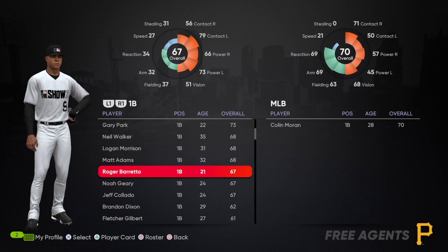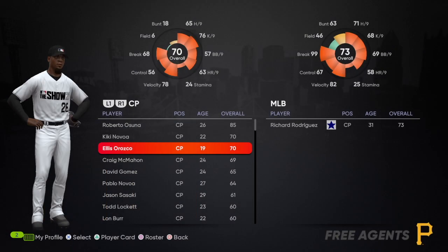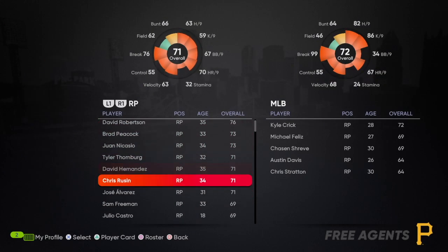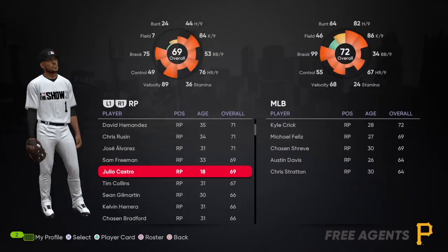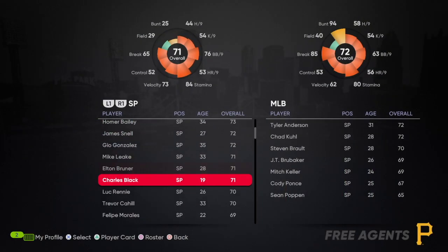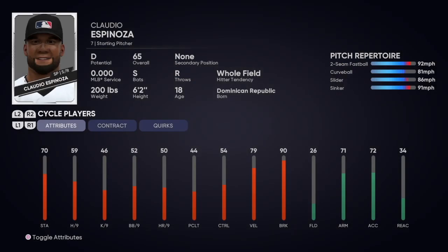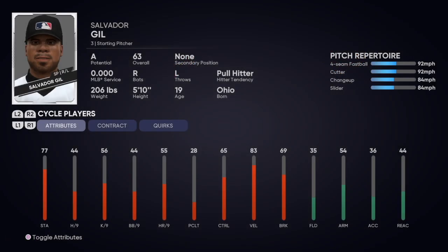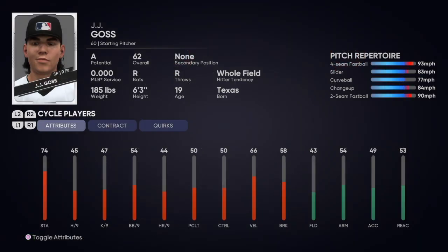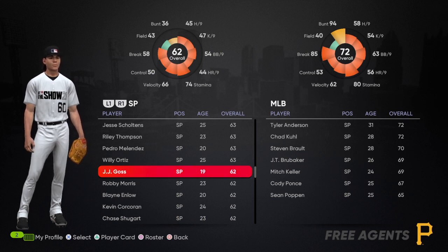I'm just going through seeing all the different options. I'd sign him, and I'd sign him as well. Look at that — 19 years old, A overall. Usually relief pitchers don't have many like that. This guy's 18 with C potential. For starters there's usually a couple I'd sign. You just look at your team and see what you want to sign and how easy you want to make this. A potential, 19 years old, 63 overall — I'm going to sign a lot of these guys to show how using these cheats can really bolster your team.